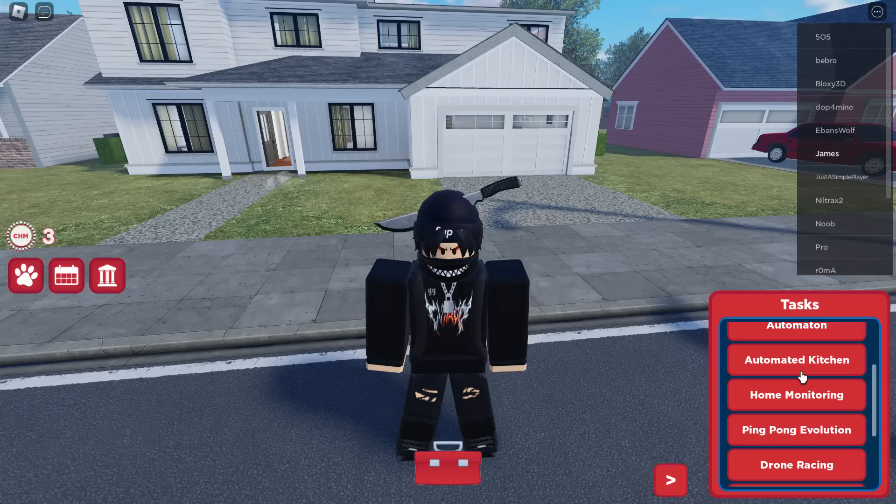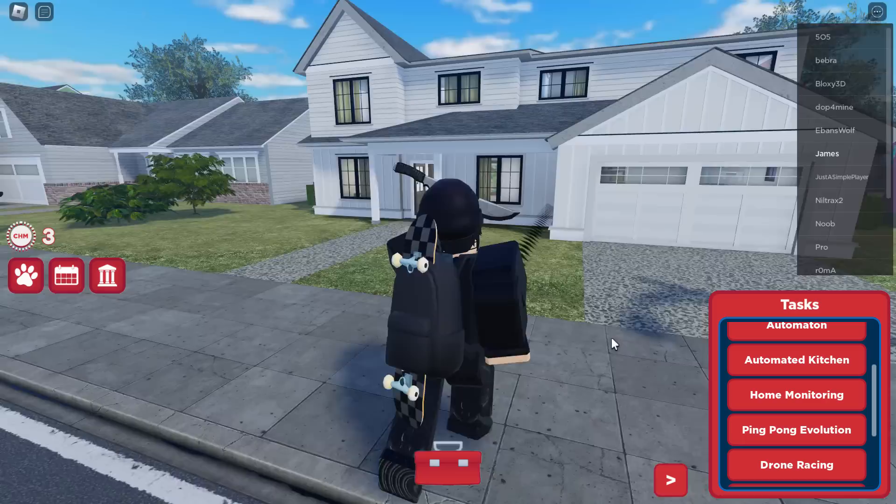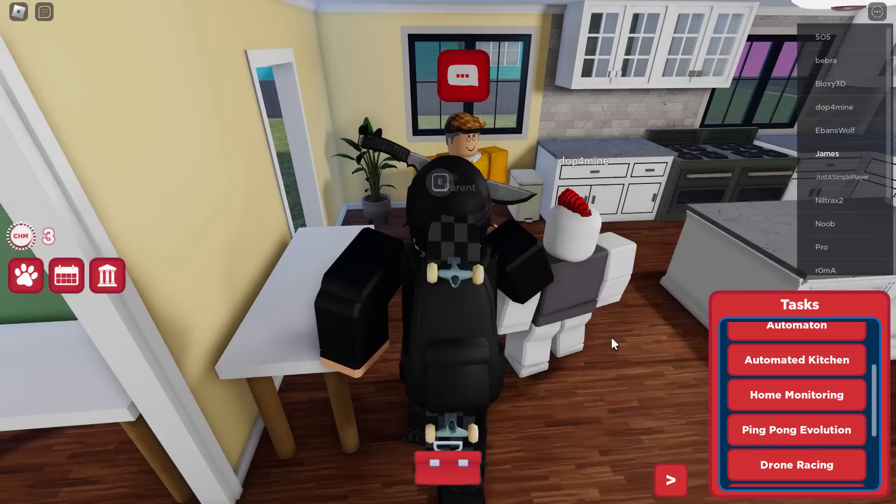There's quite a lot of stuff — turtle mazes, shell design, automation, automated kitchens, loads of random stuff. Let's click on automated kitchen first because I'm pretty sure this one is actually inside of our house. Let's go into the house and go to the automated kitchen challenge.